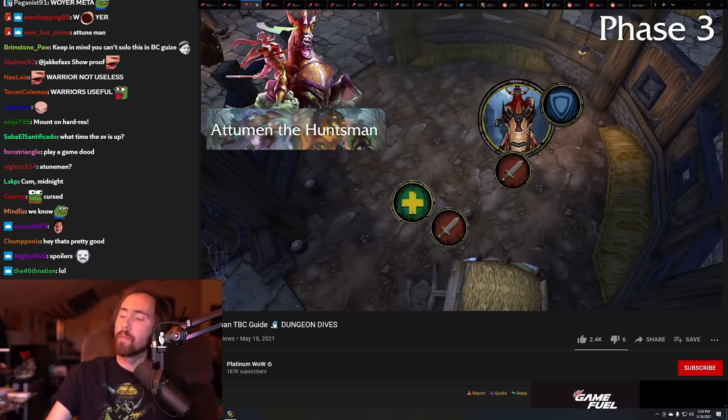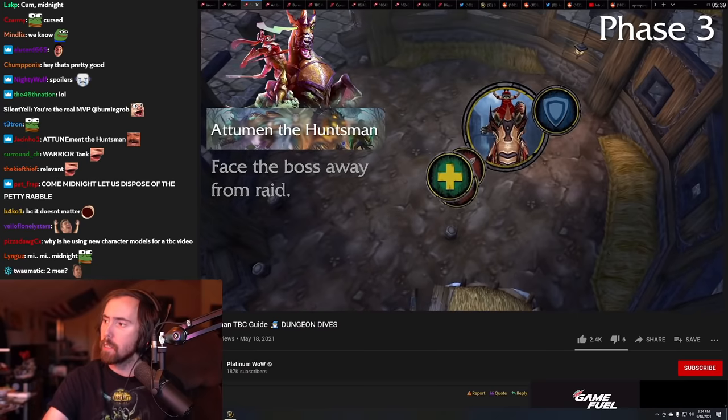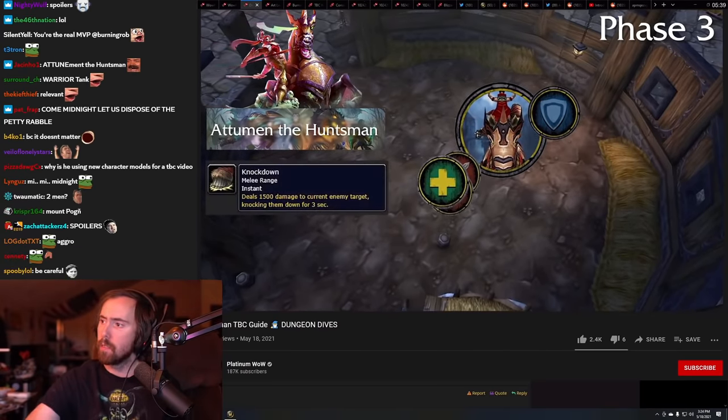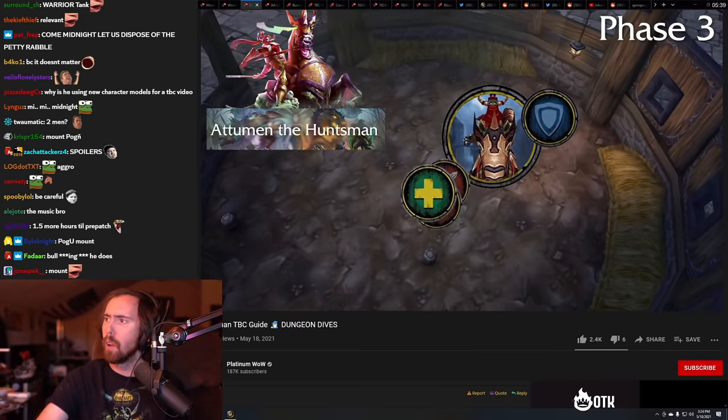Players in your raid will be affected by a curse called Intangible Presence, which lowers their chance to hit and should be dispelled. When Midnight gets to 25% health, Attunement will mount back up on his steed and threat will be wiped — so DPS, be careful here. The rest of the raid will stack on Midnight's butt to avoid the charge ability the horse now has. Congrats, you just killed the easiest boss in the raid.